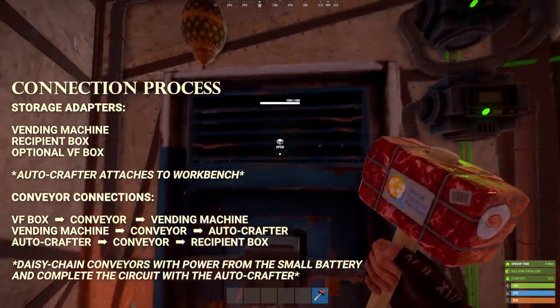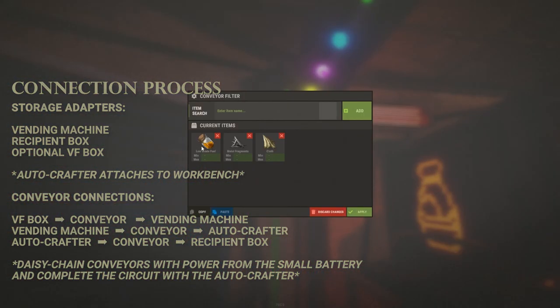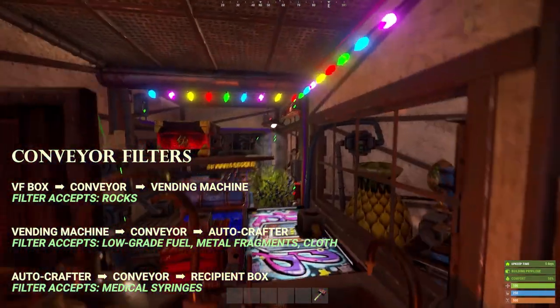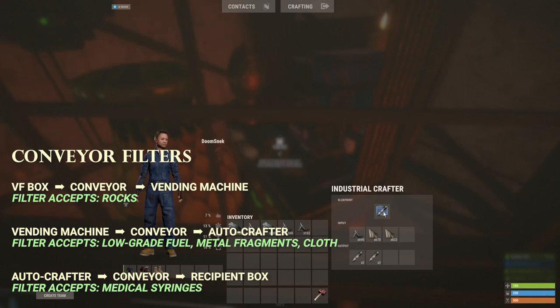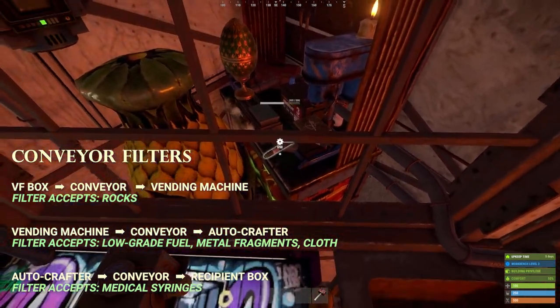You're going to take the output of the vending machine and run it into another conveyor, which is set up to receive low-grade fuel, metal fragments, and cloth — taking those out of the vending machine and leaving everything else. It runs through this pipe down across the floor, up the wall, through the window, and into this auto crafter attached to the tier two workbench. In the auto crafter you'll see I put a blueprint for the syringe as well as materials being pumped in from the vending machine.